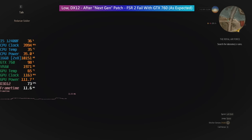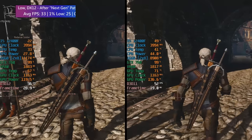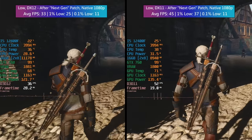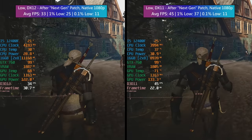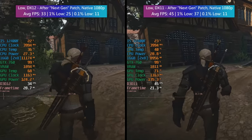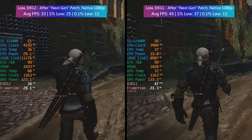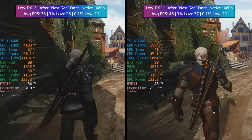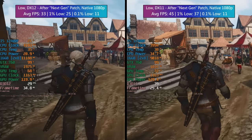Even if we enable FSR from the configuration files we get the same result. It's a shame because it would have really helped us out with this newer version, especially because the low settings this time around are far more demanding for the 2GB GTX card. There is now an added screen space reflections option which can be set to high or low — in this case it's set to low — but I don't think this is responsible for the drop in performance, and I honestly don't think going even higher with the settings is hopeless, because it's not.